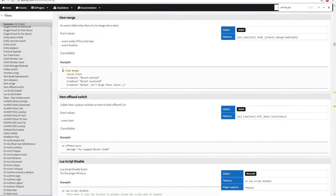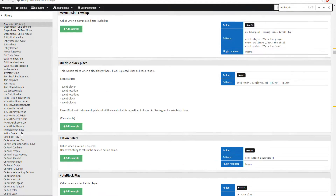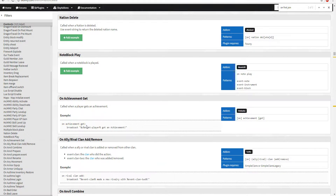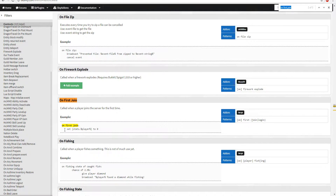For example, the item-merge event is on one single line followed by a colon. The best way to describe coding with Skript is to think of it like a YML format if you're familiar with plugin configurations — you have the first line, then a colon, then an indented second line. Each event has its own specific line. We're going to be doing the on-first-join event today and give a player a reward when they first join the server.